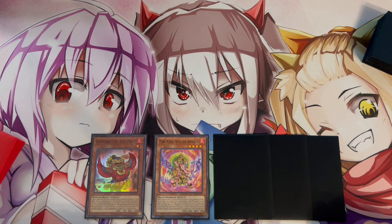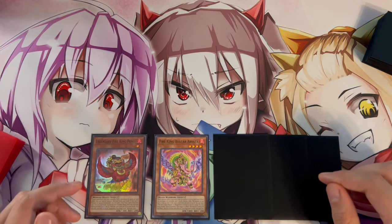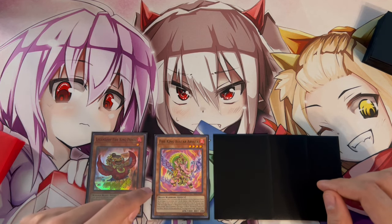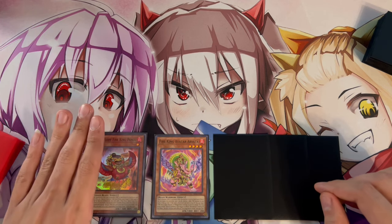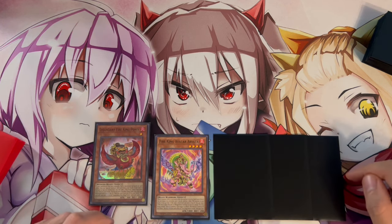Make sure to like the video and subscribe if you haven't already, and with that let's get right into some combos. For our first combo, it's essentially a 1.5 card combo — you need a Ponix and any Tribeast card. Any Beast-Warrior, Winged Beast, or Beast works as long as it's a Tribeast.